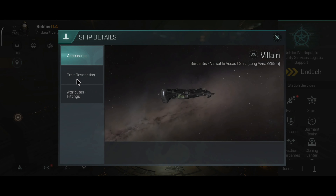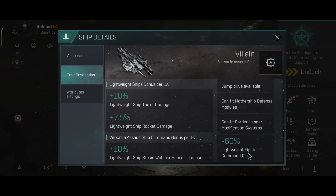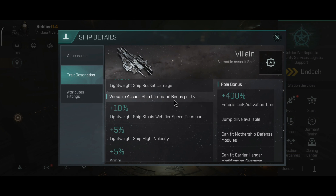Now let's take a look at the basic info and trait description. The role bonus on the Villain is basically the same as the role bonus on the other faction carriers. Lightweight ship bonus per role will give you plus 10% lightweight ship turret damage and plus 5% lightweight ship rocket damage. Versatile Assault ship commandos will give you plus 10% lightweight ship stasis heavy ferret speed decrease, plus 5% lightweight ship flight velocity, and plus 5% armor.